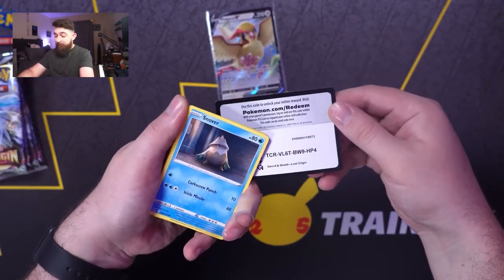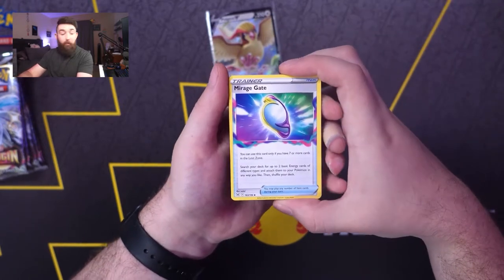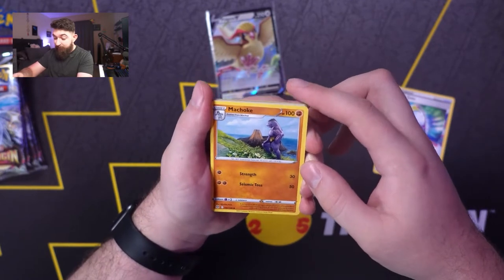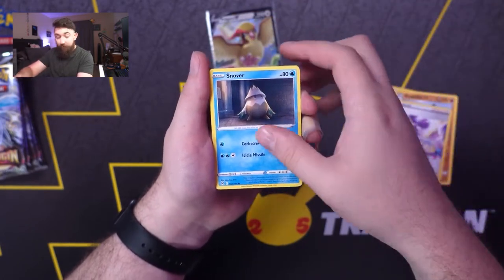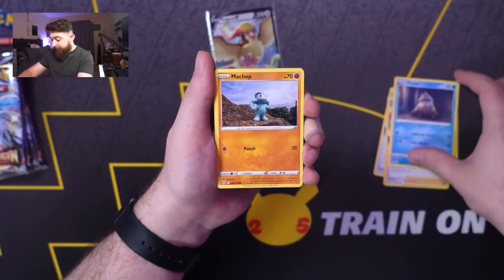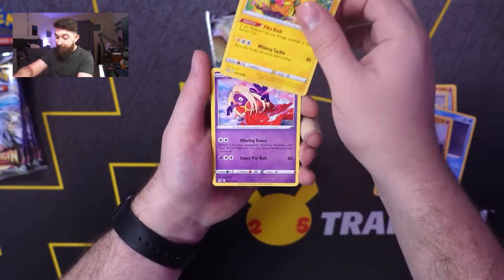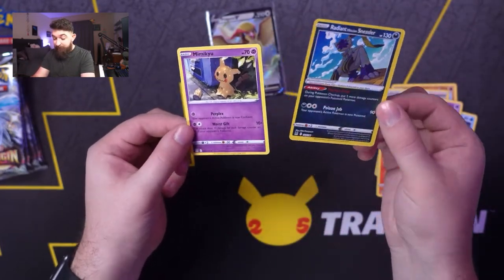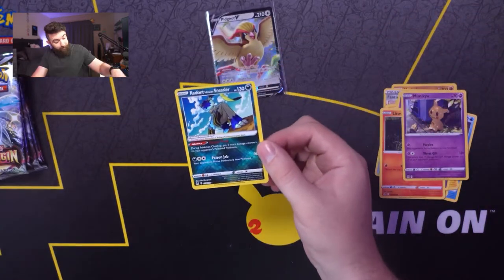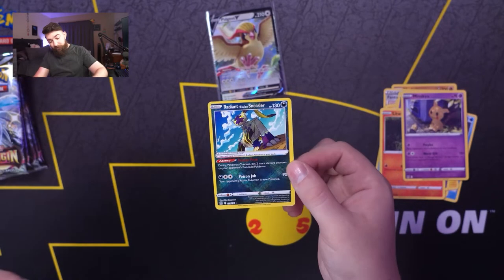Apologize for that. Fighting energy. We got Mirage Gate, Machoke — pretty stacked Machoke looking off into the distance. Patina, Snover — for some reason this looks like it's from Detective Pikachu. Machop, Pikachu, Jinx, Liquid, and Radiant Sneasler. And a Mimikyu non-holo. There is our Radiant hit already — that Radiant Sneasler.